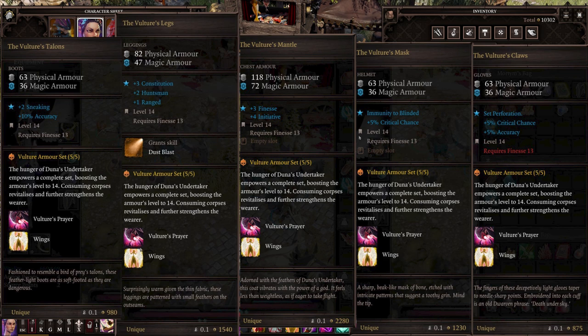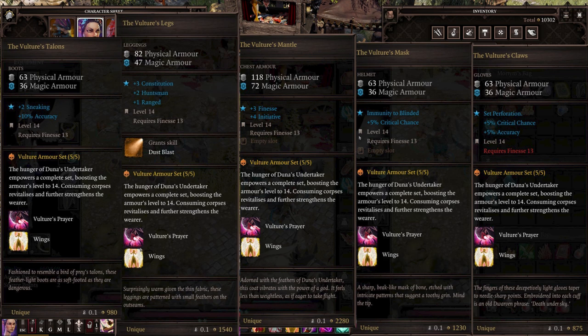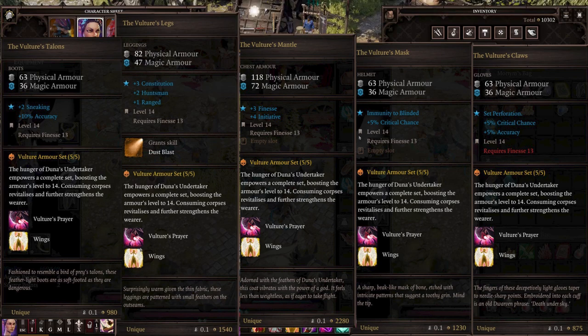You get a bunch of initiative from this set, immunity to blind, and several skills. Perforation adds piercing damage to every attack, which is really cool. With the full set equipped, you also get Vulture's Prayer: if there's a dead body nearby in combat, you can activate it to consume the corpse, heal yourself, and give your character a 15% damage boost for three turns — a very unique buff. The full set also gives you wings, which grants the floating status, meaning you're unaffected by ground effects like fire. That synergizes very well with ranger elemental arrows. Finally, you get Dust Blast, which hits enemies around you for earth damage and can blind them if their magic armor is down.